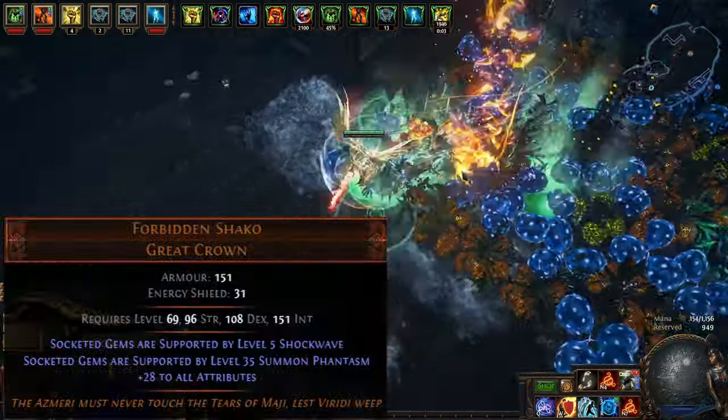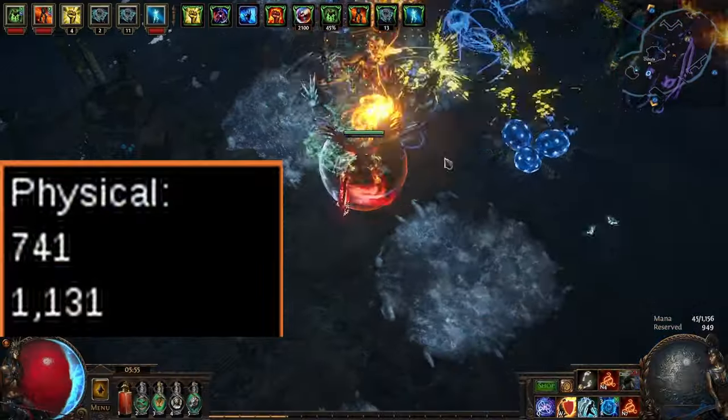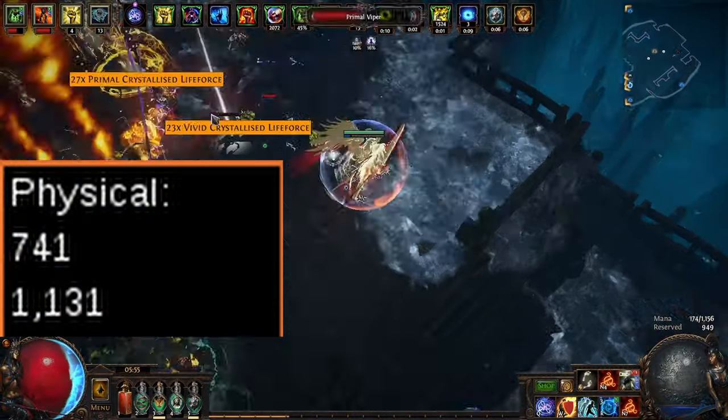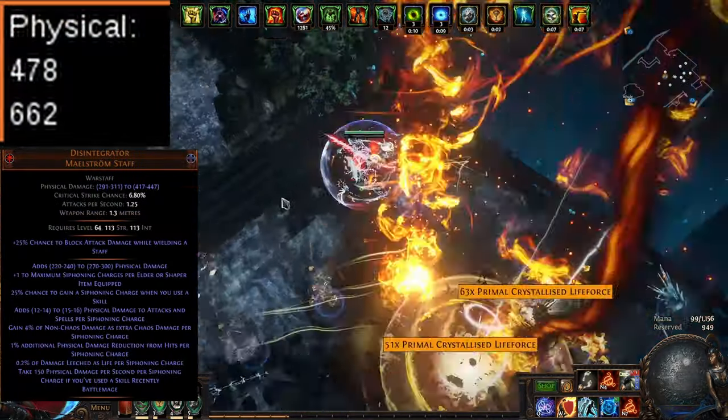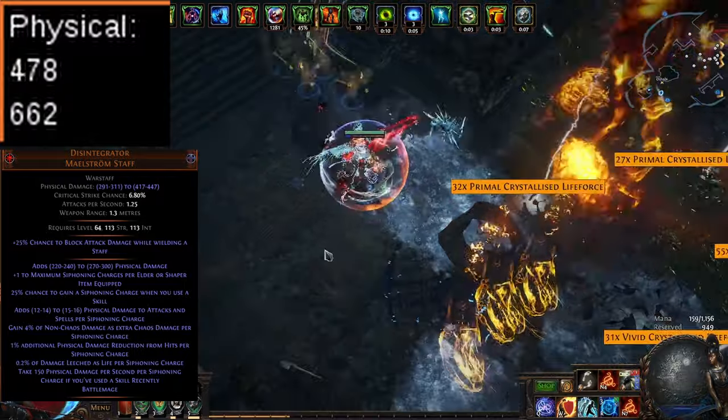So what happens if you get a level 35 phantasm from a Shako? You get 700 to 1100 added physical damage to spells. For reference, a Disintegrator with all elder items only gives 470 to 660 — and that's with multiple downsides.